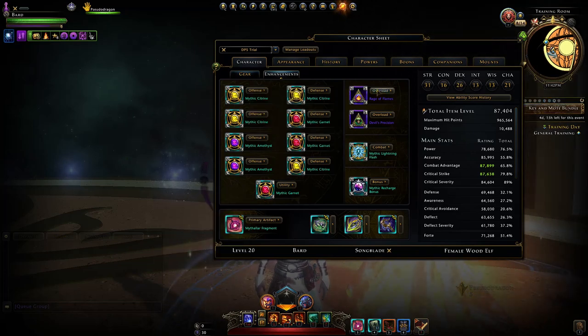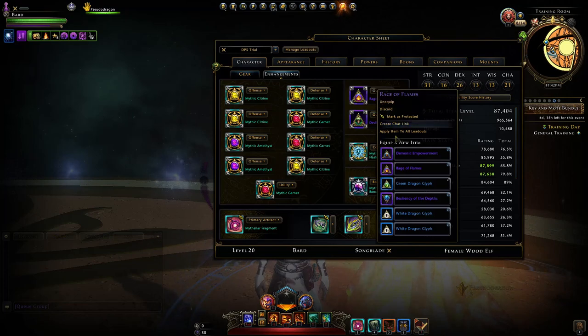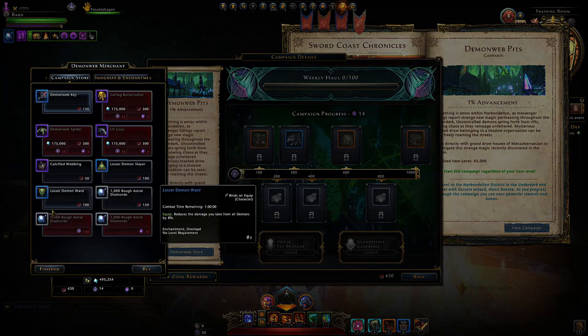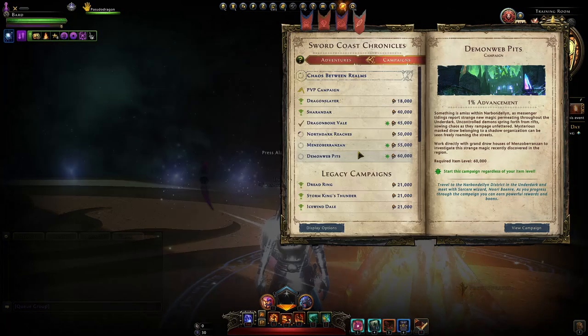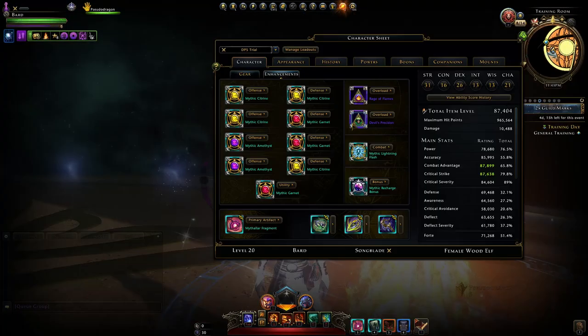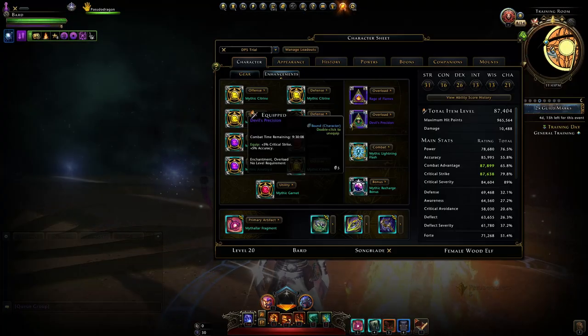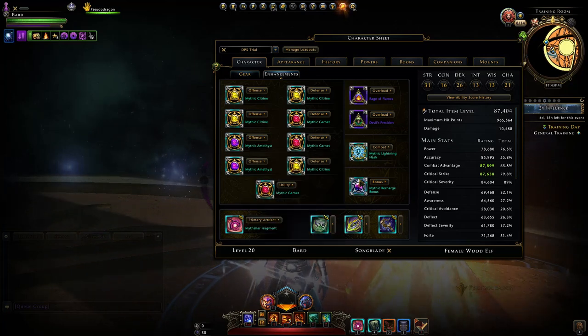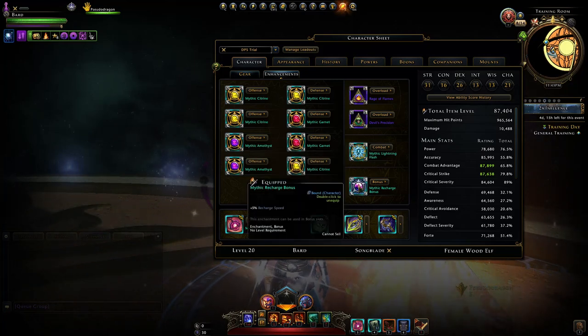For our Overloads, we have Rage of Flames, but when running specific content you may want to run a Demon Slayer. You can get those from your Stronghold or Drow Slayers from Northdark Reaches. Then just Devil's Precision for the stats. We have a Mythic Lightning Flash for the Combat Enchantment, and the bonus enchantment is Recharge Speed.